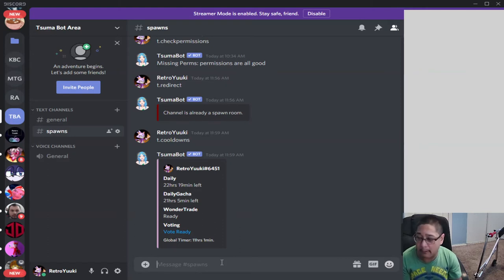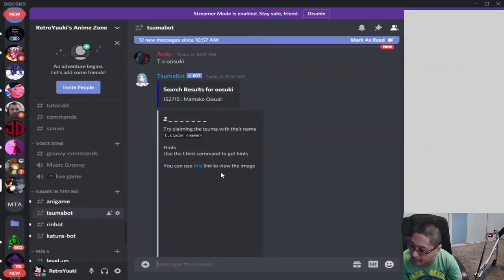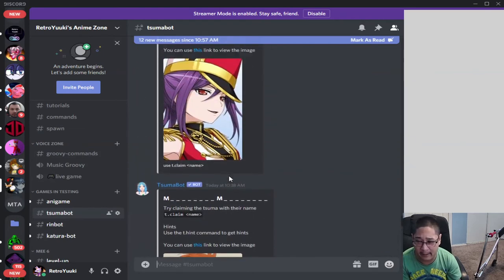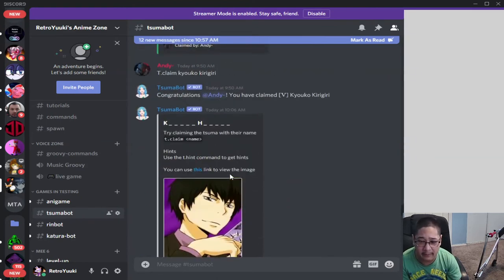You might be wondering how the global timer works when it comes to spawning a character, or what they call a summa. How it works is it's based on how many members are in the server. Because this is my test server for tutorials, I'm the only one here. But on my main server, the anime zone, there are way more members and players already playing the game.